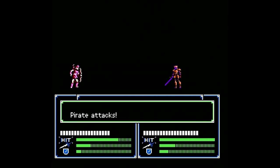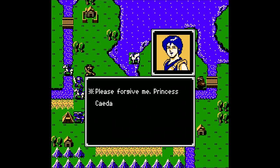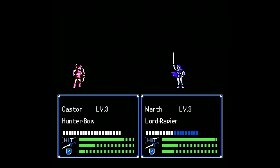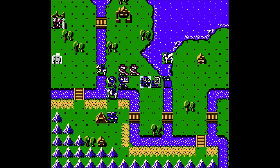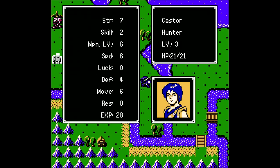Go after Marth — that's fine. Oh, what's this? Sometimes when an enemy attacks you, you get a little dialogue. Apparently someone who knows Princess Sita. Let's check the guy out. This is Castor, the hunter. He's got some pretty decent stats.